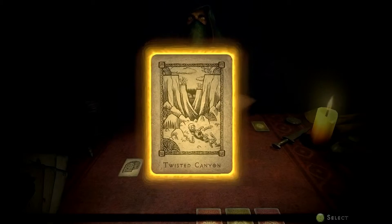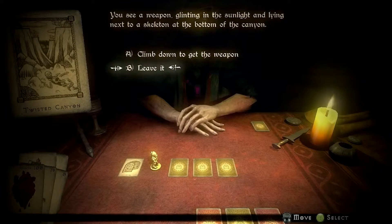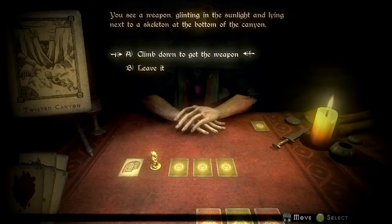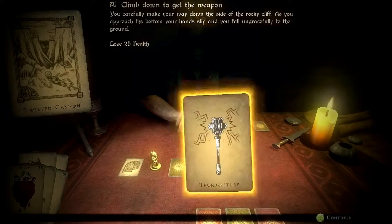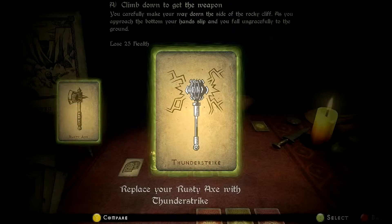The twisted canyon. You see a weapon glinting in the sunlight, lying next to a skeleton at the bottom of a canyon. So I can choose to either try and climb down to get it or leave it behind. It's just the start of my adventure and I've got full health so I think I'll climb down and get it — besides I could use a better weapon. I lost some health but let's see what I got. Thunderstrike — a powerful mace brimming with magical lightning, which will definitely help me on this run.